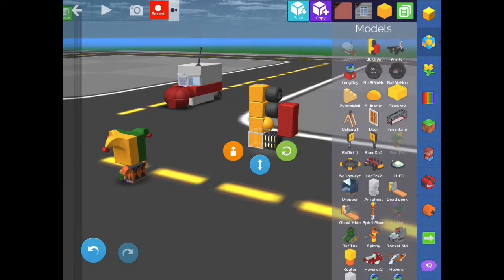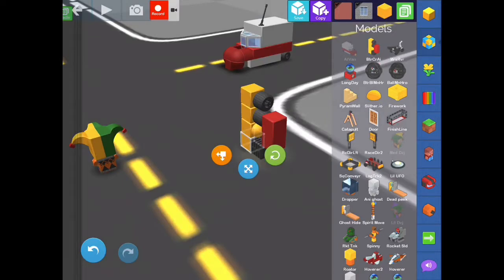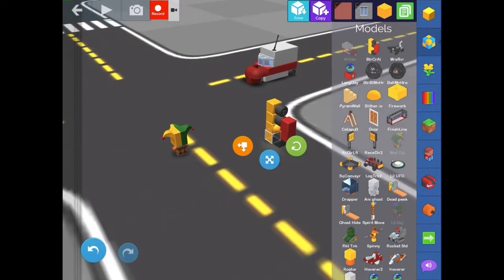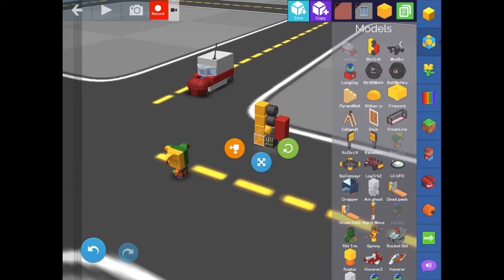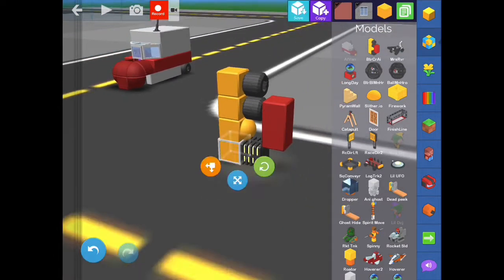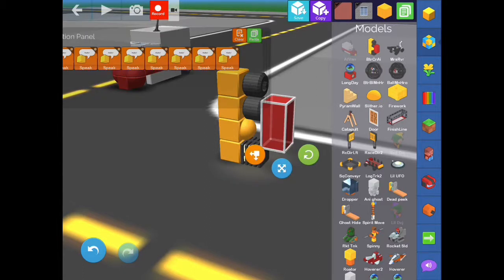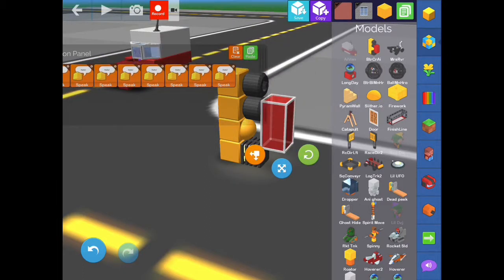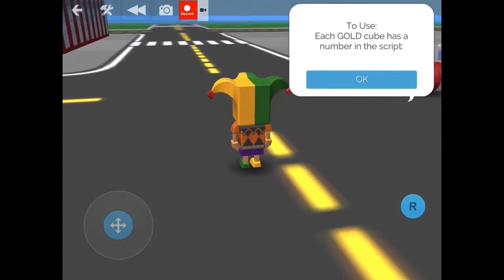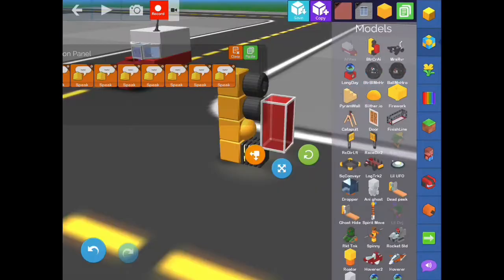Hey everybody, Dajawi here with another episode in my GameBlock Decoded series. This one's a little bit different. I'm featuring one of my models that I'm putting on the shop. It is a car AI kit, and basically it just has four cubes that are pre-programmed. It has two tires, a nose for the front of the vehicle, and an engine. The red is just an instruction block that takes you through step-by-step some of the finer points of how to use it.